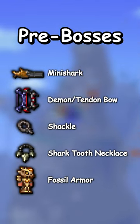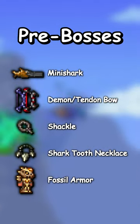Pre-bosses you will need the Mini Shark, Demon or Tendon Bow, Shackle, Shark Tooth Necklace, and Fossil Armor.